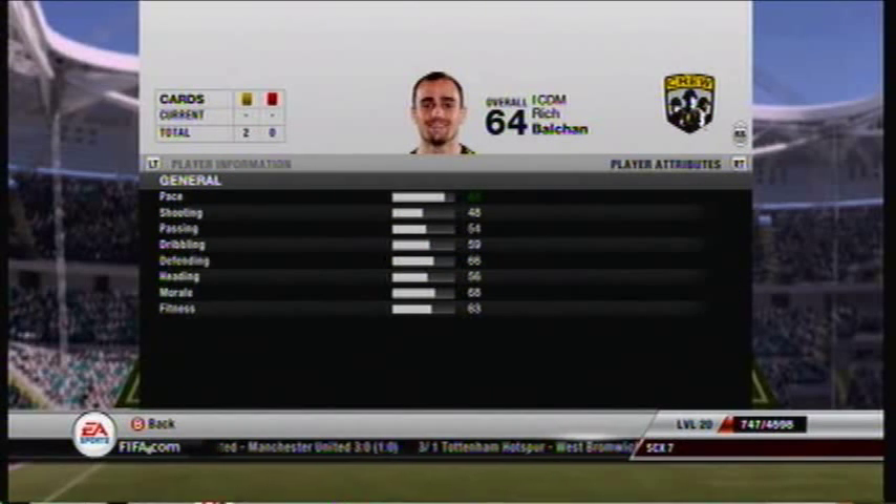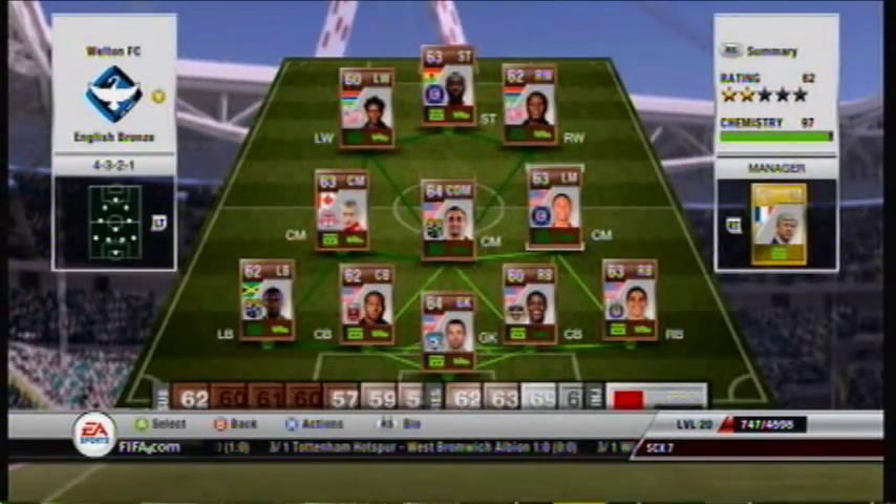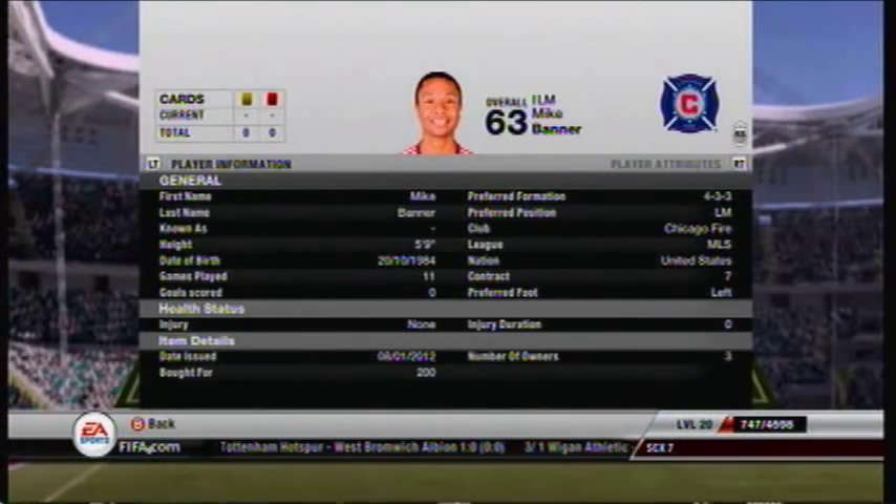Next up we have Balchan. He has 84 pace and he's a centre defensive mid, so he does a lot of covering in the middle of the pitch.